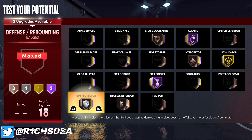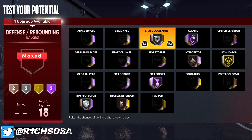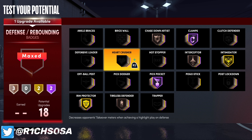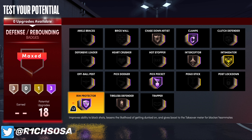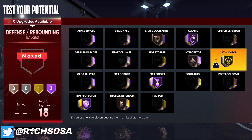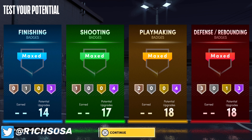Pickpocket on Hall of Fame is another strong choice since you're going to have a high steal rating. From there you could upgrade the tiers on your chase down artist and rim protector — rim protector on Hall of Fame or gold. It's really going to come down to your playstyle preference, but that's the setup: 14, 17, 18, and 18.